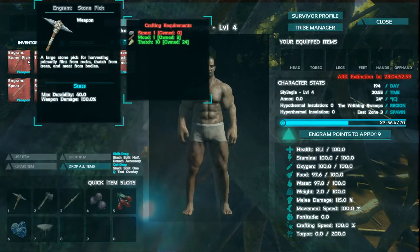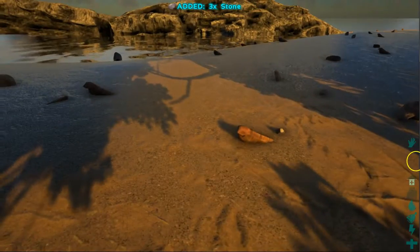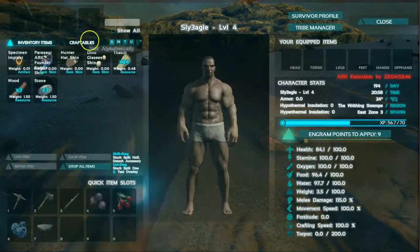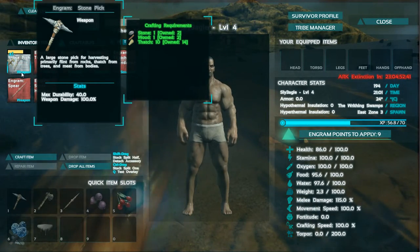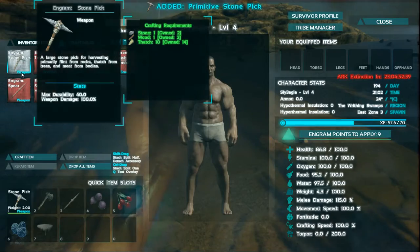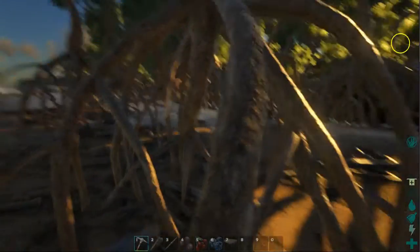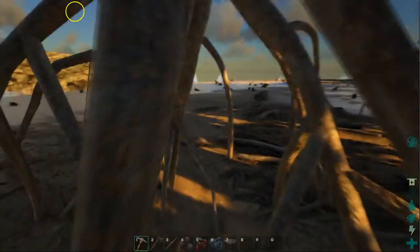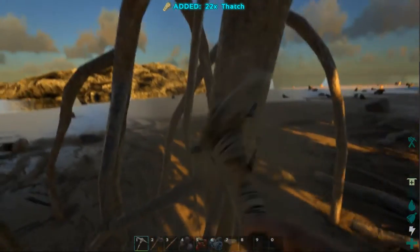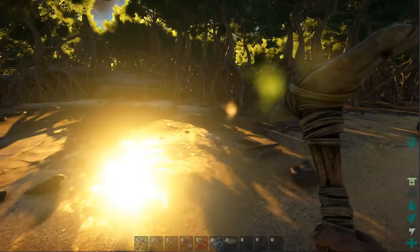You start off with no weapons or anything like that and you have to initially punch and grab things off the floor, punch trees to get wood, thatch, etc. As you level up — and you level up quite easily in the early stages — you can make tools. You can see I'm crafting a stone pick. You then use your stone pick to whack the trees and you'll get a higher quantity of thatch, wood, whatever it is. Different tools will get different resources, so the stone pick gets quite a lot of thatch.